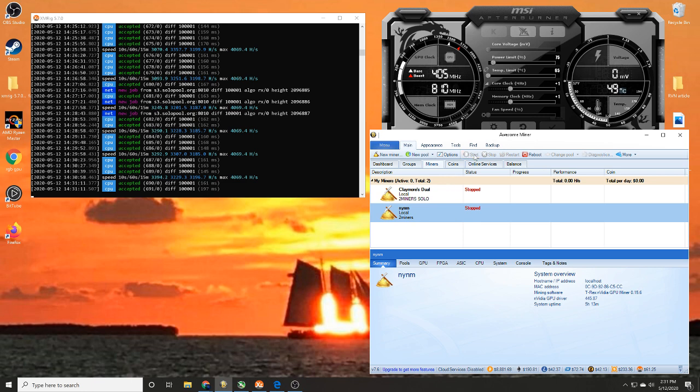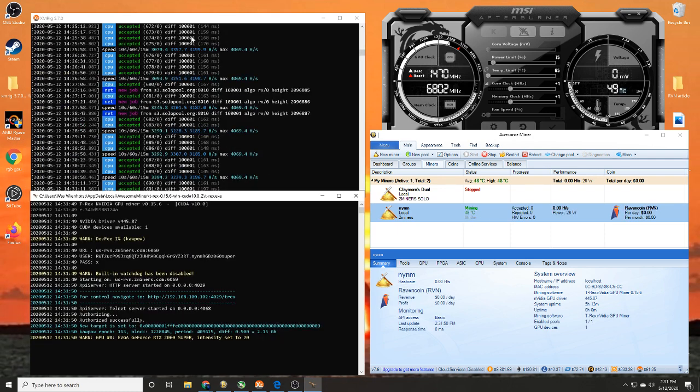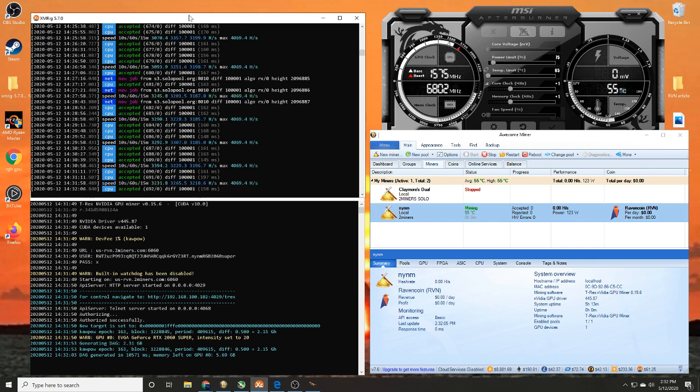Once that's done, click on it and hit 'Start.' One thing I want to mention as the miner program is getting ready to start — for overclocking, we're not going to walk you through changing overclocks for this algorithm, but in the link below you'll find MSI Afterburner. Please don't brick your stuff, but you can change your different overclocks there. The KawPow algorithm for Ravencoin uses a lot of different power settings, so we have our overclock settings on stock just to be safe.